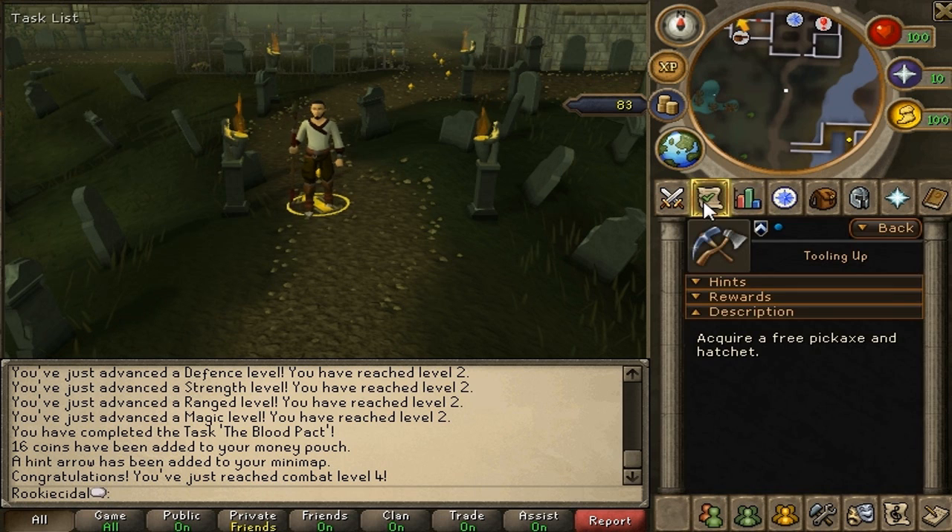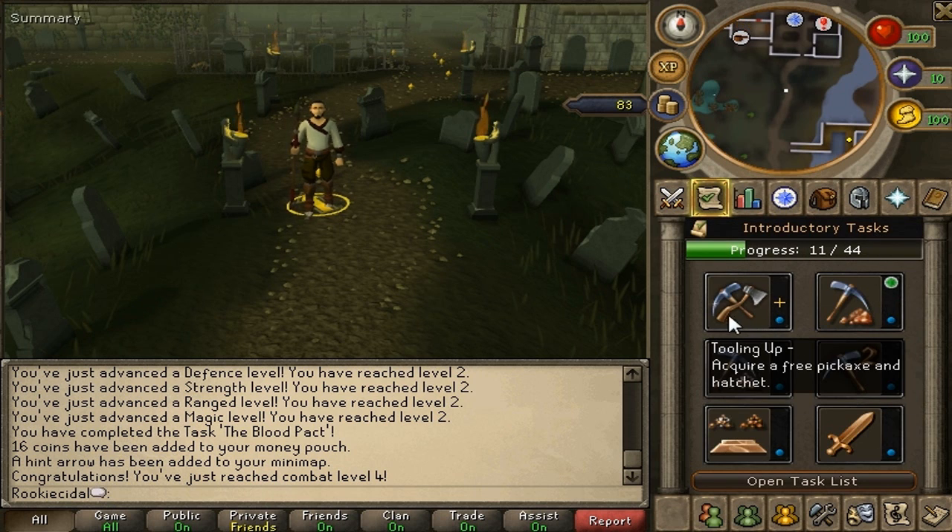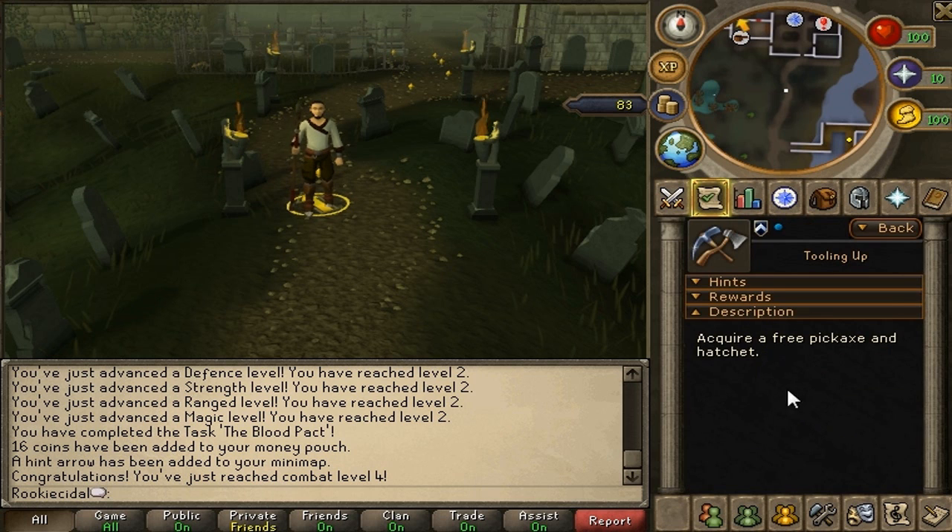The next tab is the task system — we've been through this before. This is where all your tasks are. To find out more about a task, such as "Tooling Up" (acquire a free pickaxe and hatchet), you click on it and it shows you hints, rewards, and a description.